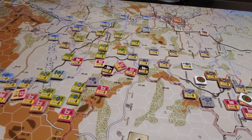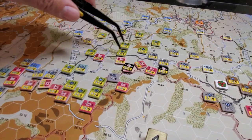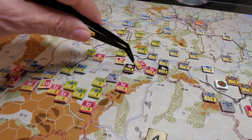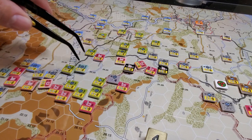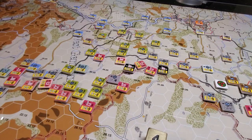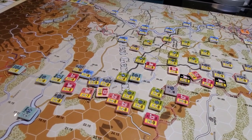Now down in the Fulda gap, it's just a total mess. The Soviets and the Czechs and the Warsaw Pact guys just can't get their act together. They've conducted some overruns here, knocking out these little West German brigades, and they've pushed in towards the Vosburg, pushed towards Fulda with the anticipation that reinforcements are coming next turn — all a kind of fair to middling effort.